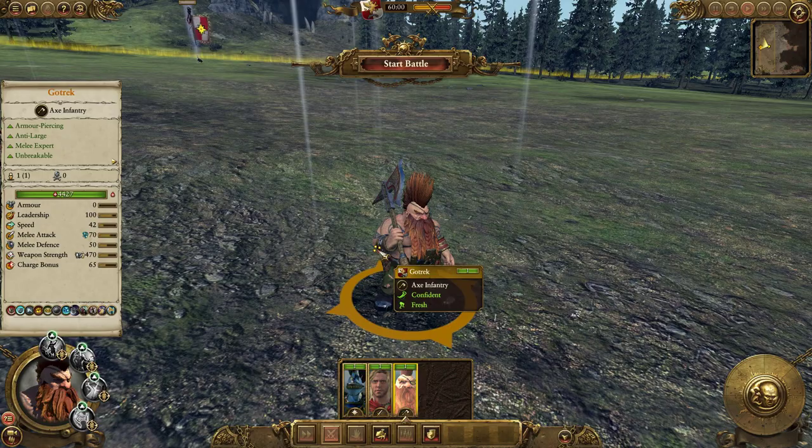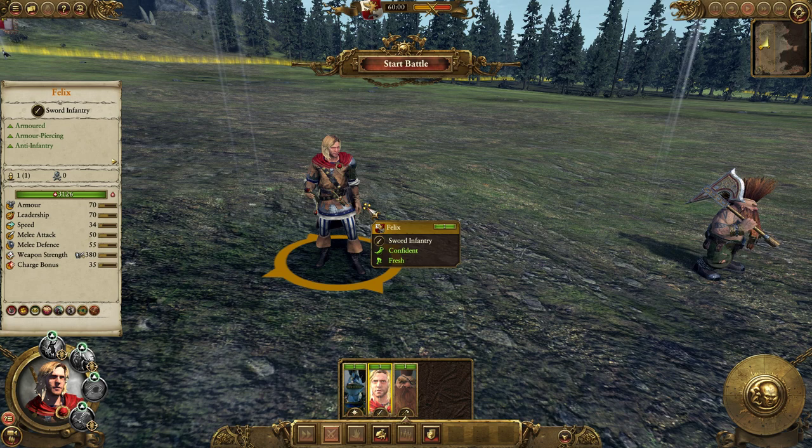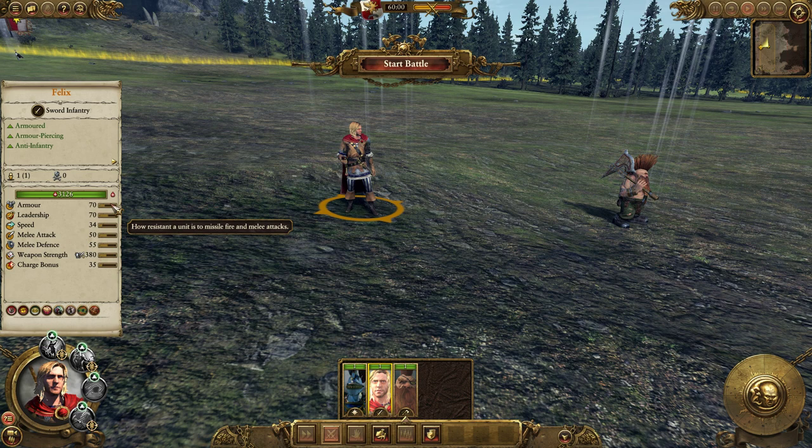His model is pretty cool — he's got the eye patch and everything. Then we've got big old Felix. He's anti-infantry, so he's the opposite of GoTrek — GoTrek is anti-large and Felix is anti-infantry. He's got armor piercing and a sword versus infantry, and he's armored with around 70 armor and 380 weapon strength with that armor piercing.